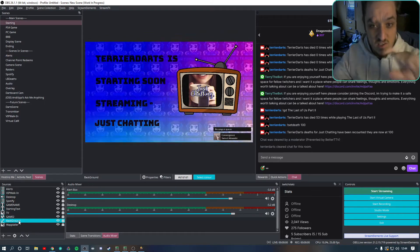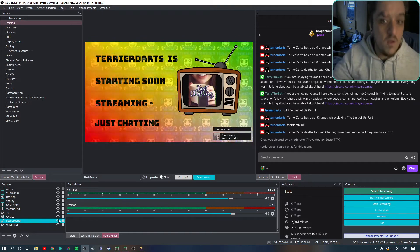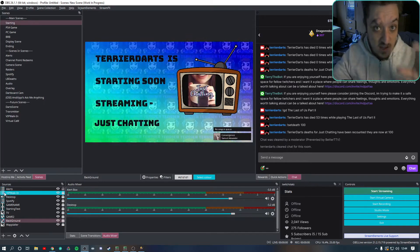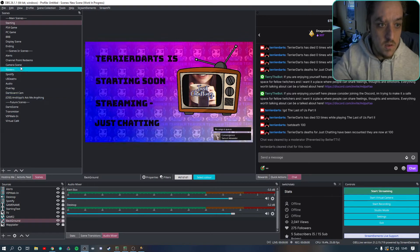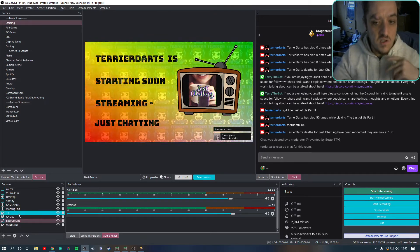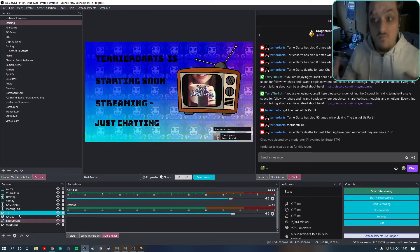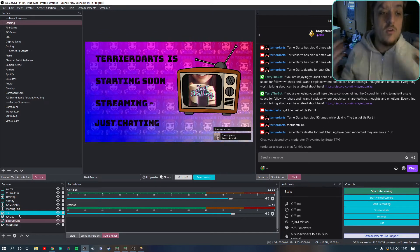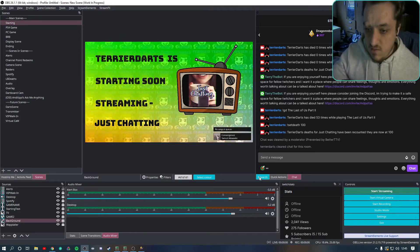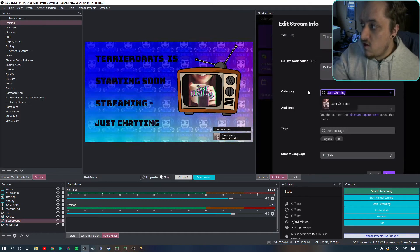There are filters on that — the color is just a color source with a color wheel filter done with Stream FX, and there's also a filter that makes it slightly see-through. If I take it off you can see the Terry Darts logo scrolling behind. The three little lines you see are another scene nested in. Alerts is what controls my alerts — I've done it with scenes inside scenes so if I want to change something I only have to change it in one place.